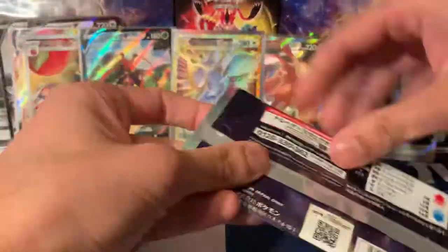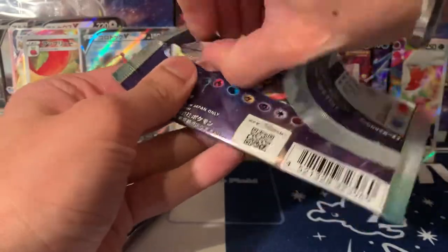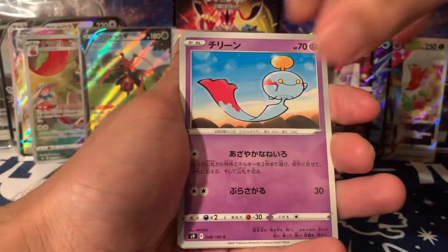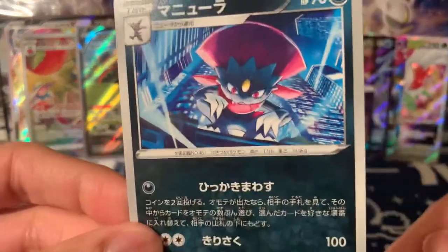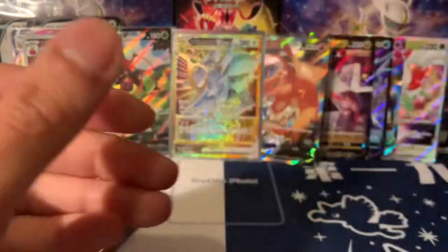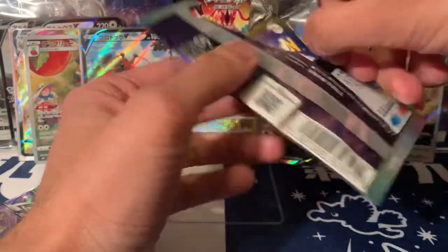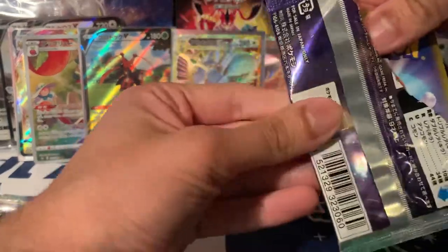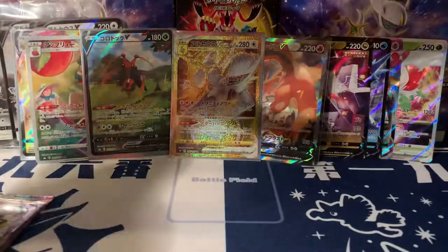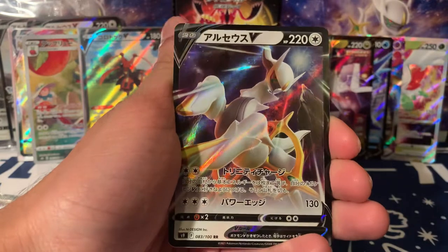Magma, Pachirisu, Wormadam, and Heatran. Heatran not being a holo — I find that weird when legends and mythicals aren't holographics. Heatran, you deserve a holo. Burplup, Sneasel, holo Torterra, and a Ruined Stadium. We're not blitzing through this but we need to. Back to Climax — still no character card so far. Fluffy trainer card, nice one we don't have yet. Oranguru, Duraludon, and Flapple trainer card. Very nice — putting you over here.